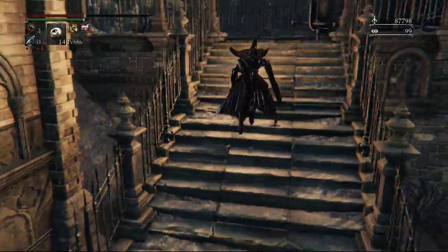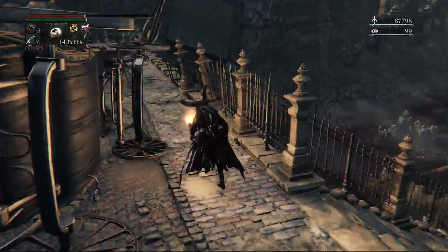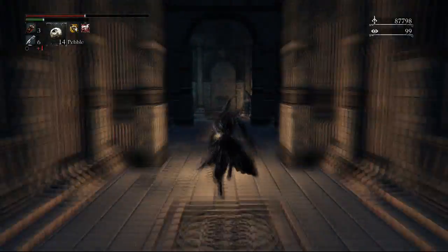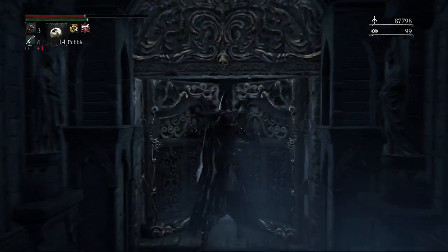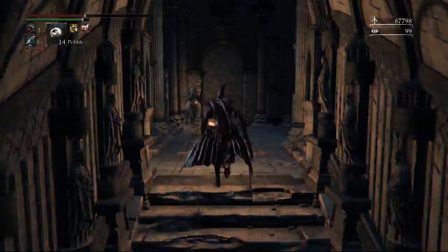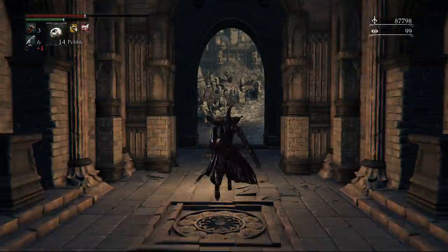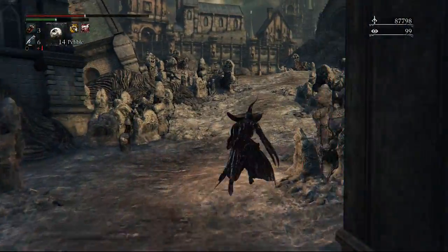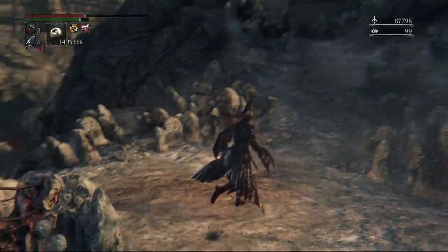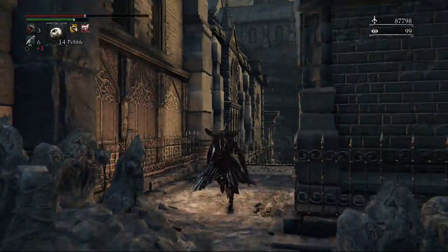We'll pick up the blood vials before heading up the stairs to the left, get some quicksilver bullets, then head across the bridge all the way to the end. Continue through this passageway past the NPC and open this door, which takes us all the way back to the first lamp of the DLC — a pretty big shortcut. This is the first shortcut we've opened, so it's important; if it's your first time playing and you die near the river or against the spiders, this helps a lot. Before heading back down to the river we're going to head over here to the right, up the hill.